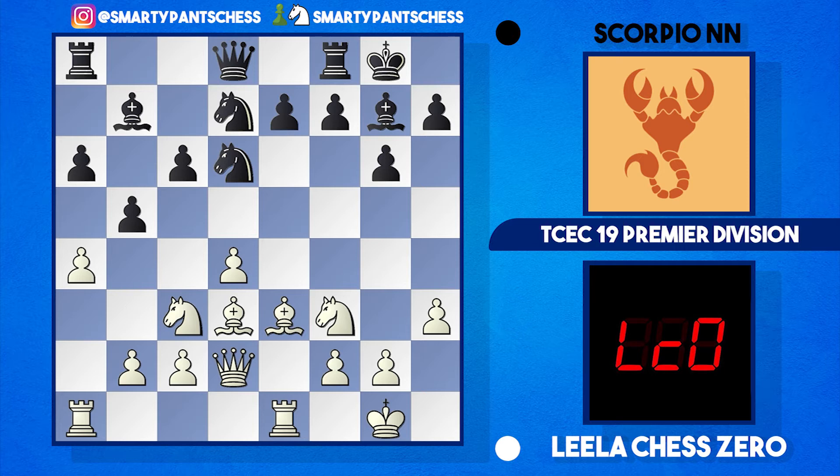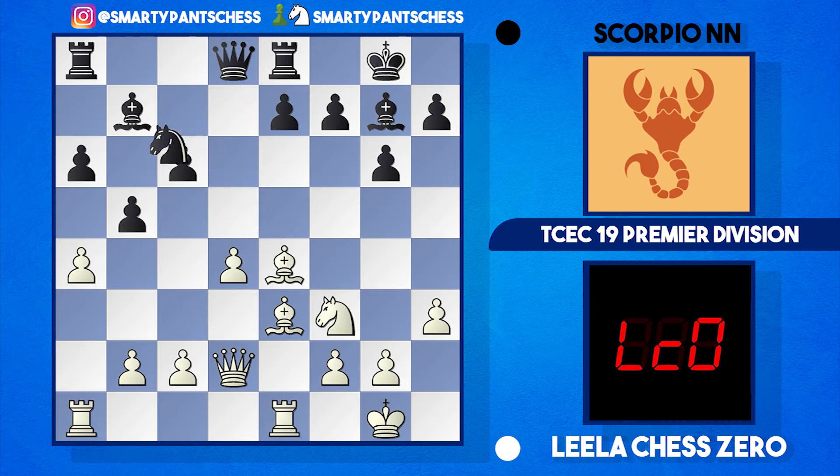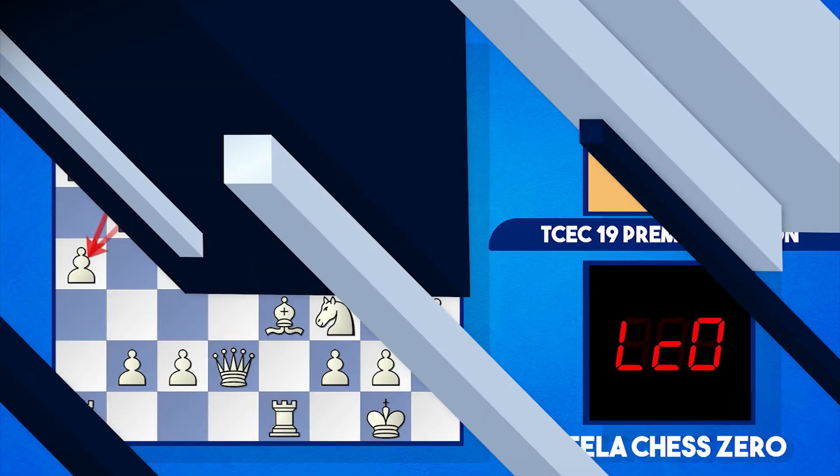Leela plays a4 to gain queenside space. There was rook e8, then Leela played knight to e4. There was a trade with bishop takes e4, and then the knight came into b6 attacking the a4 pawn. If white takes on b5 with a takes b5, black has an intermezzo with knight c4 — hitting the queen — and once the queen retreats to c3, black can play a takes b5, giving black an okay position.